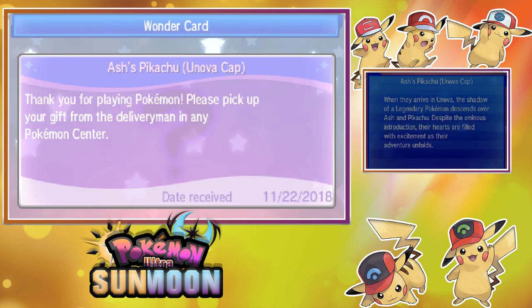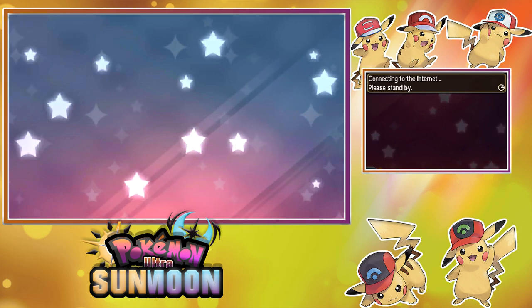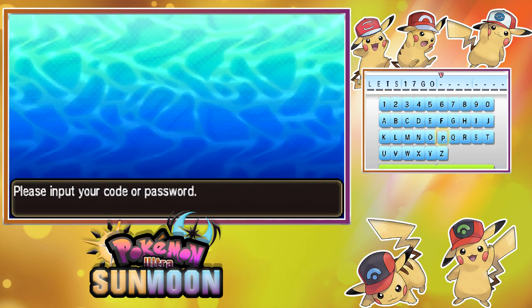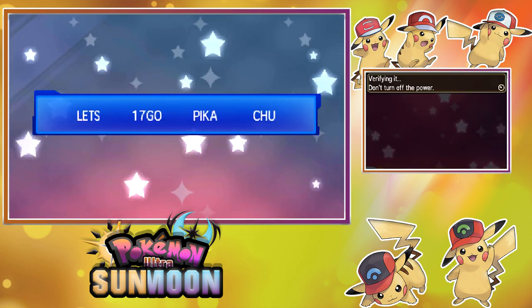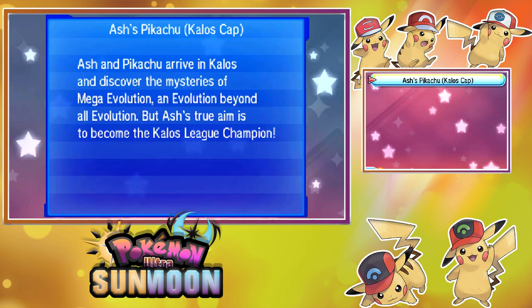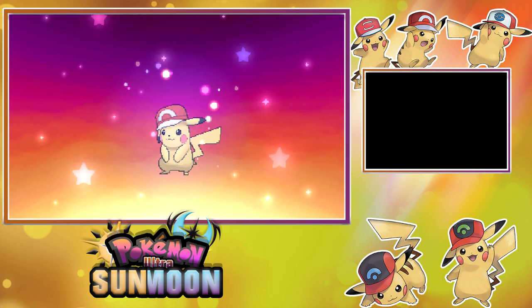Second to last, we have Kalos Cap Pikachu! Ash and Pikachu arrive in Kalos and discover the mysteries of Mega Evolution — an evolution beyond all evolution. But Ash's true aim is to become the Kalos League Champion! Let's receive Kalos Cap Pikachu — and there we have it, Kalos Cap Pikachu!